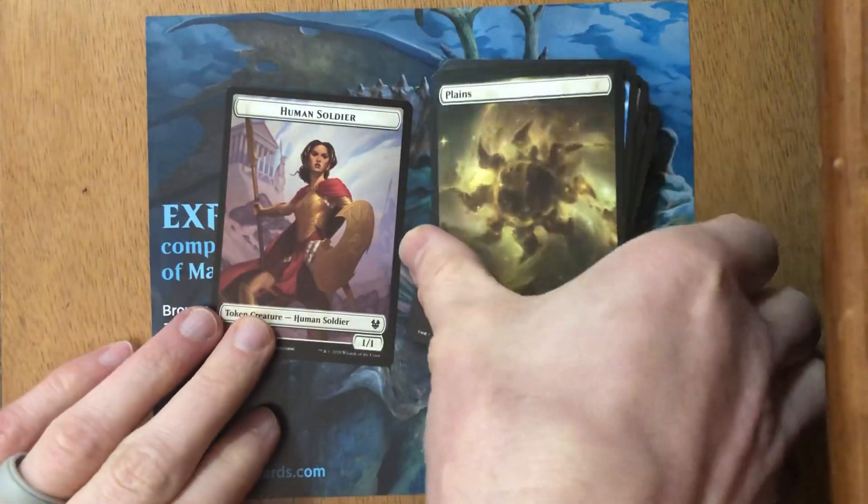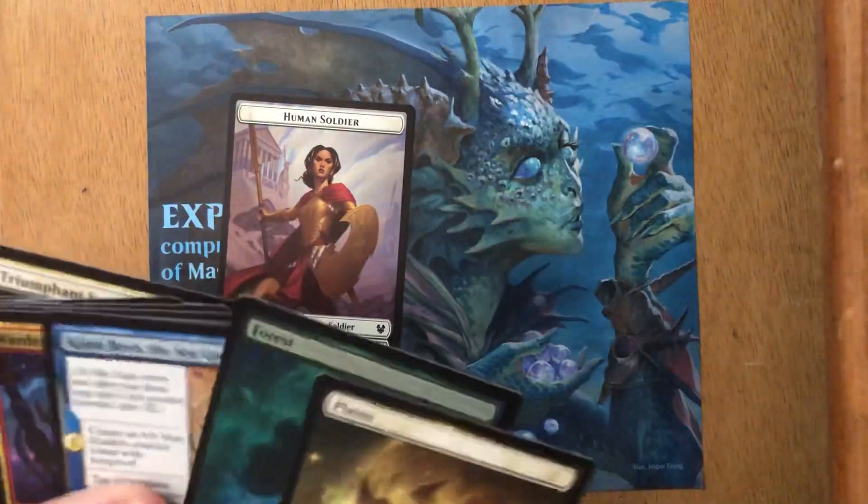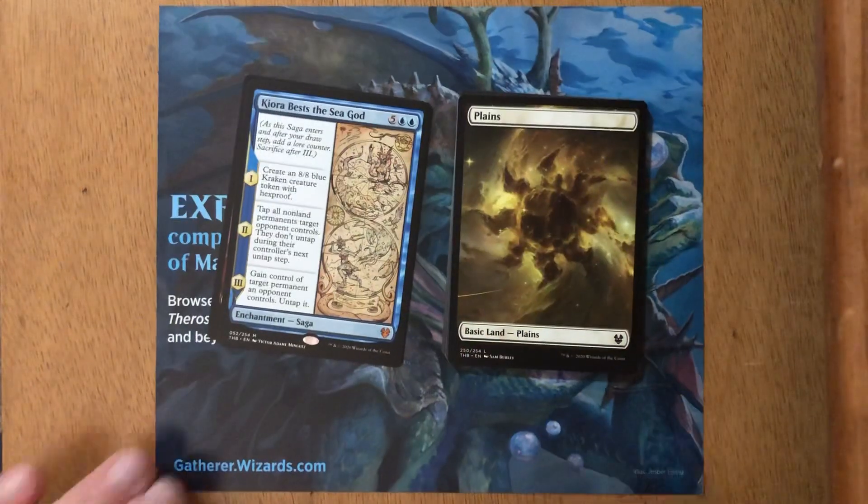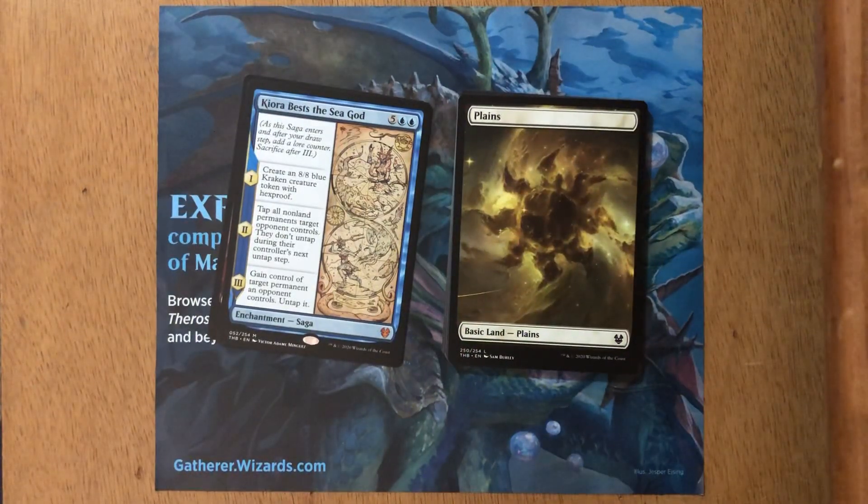Based on the pack, my favorite card — the one I'm really excited about — is Kiora Bests the Sea God. I know it's kind of easy picking the mythic rare as the best card, but it's a card I wanted to get and try out in casual, and now I have the opportunity to do so. I hope you enjoyed the video — if you did, please like, subscribe, and share. Until next time, when I crack pack number two from my Magic the Gathering Theros Beyond Death bundle — remember, this is for science!